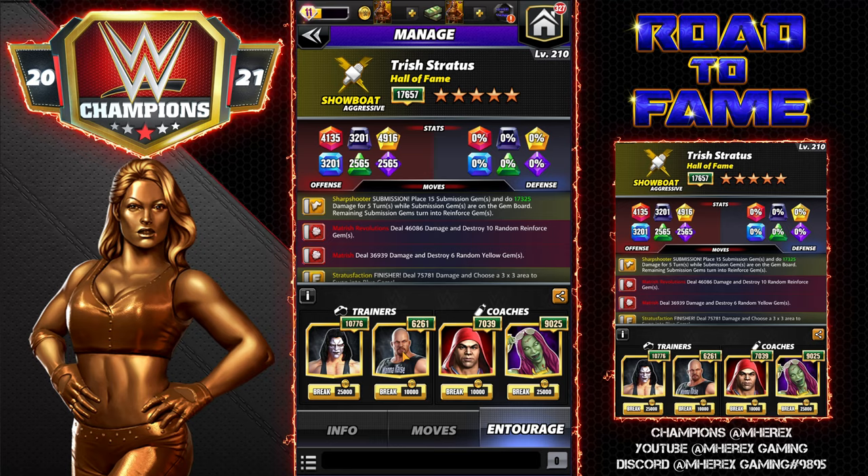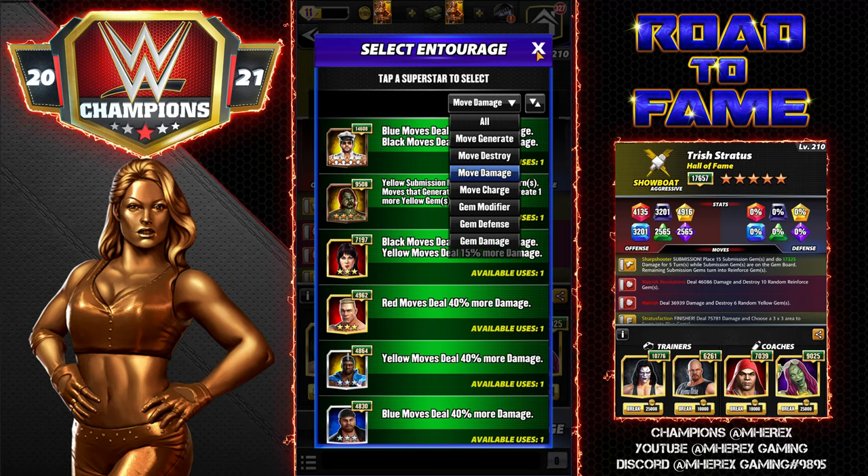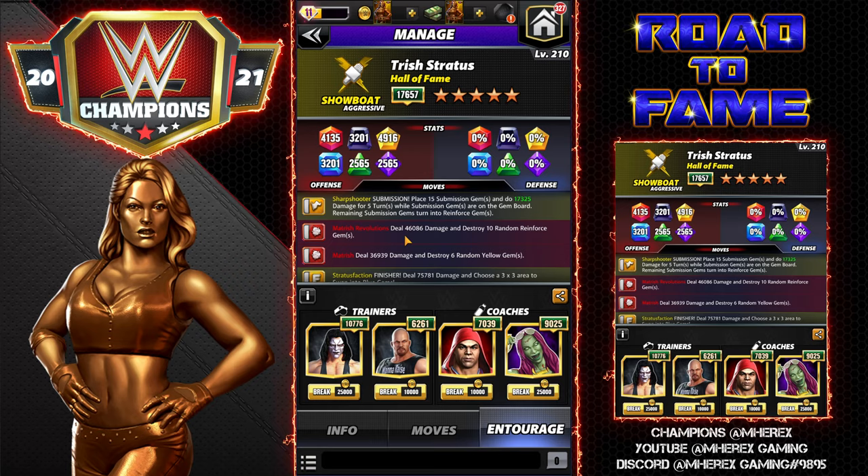Hopefully we leave ourselves enough yellow gems to destroy at the start. You could also use Batista to get about 25K to 28K extra damage from having Austin 3:16. If your Batista is leveled up that's an option, or you could use Cena for 40% more red damage - that would get you roughly 16K on the red move and about 15K on the other. It's about a wash. Move damage on the sub can't be nerfed, so I'll go with that.